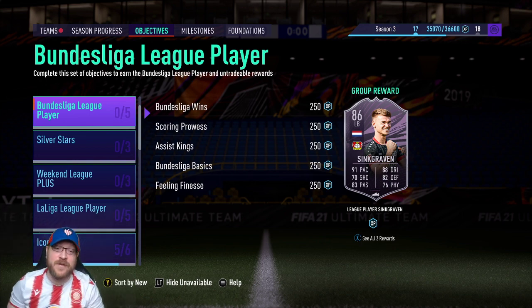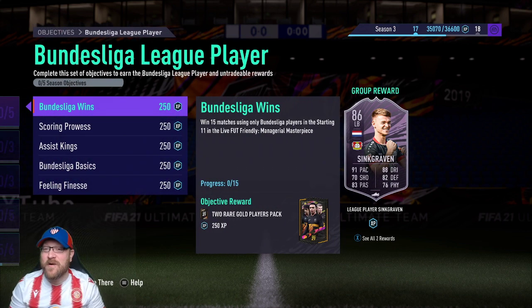I'd really appreciate it. So this one has five different parts and the first one is where the whole grind comes in — Bundesliga wins. Win 15 matches using only Bundesliga players in the starting 11 in the live Friendly Managerial Masterpiece. We're back in Managerial Masterpiece, which is the one where you can only have a 77 squad rating. So you really have to pick and choose what you want to take in, and I'll share the team I'm going to use.